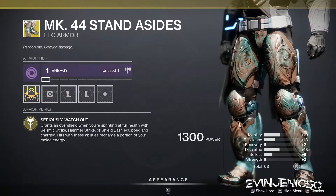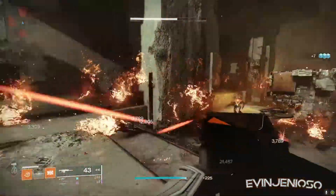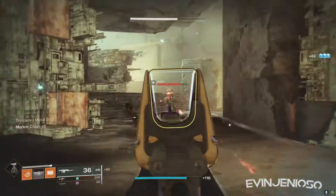For Titans, we have MK44 Standasides. These grant an overshield while sprinting and return half of your melee energy on shoulder-charged kills. It pairs well with Monte Carlo, but there are better options for most activities. The roll is okay, but you can skip it if you have a better one.